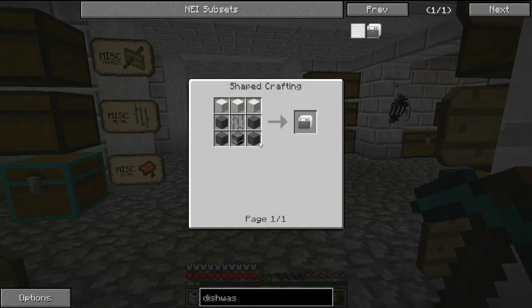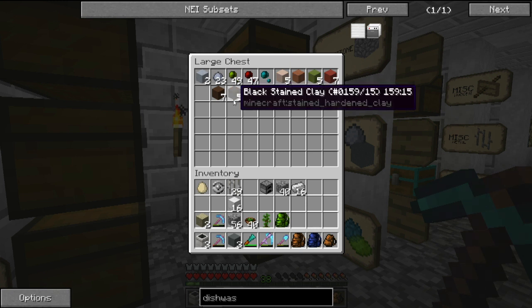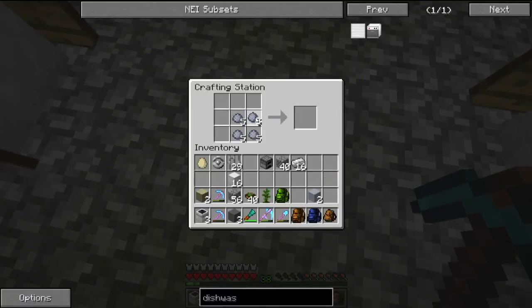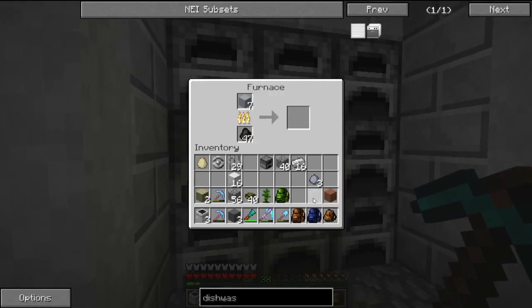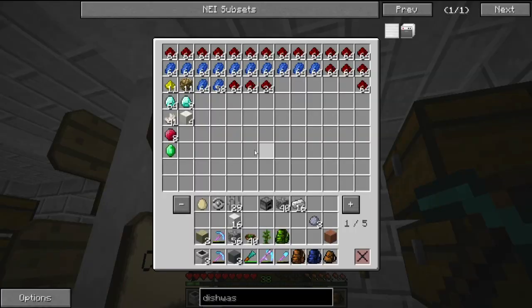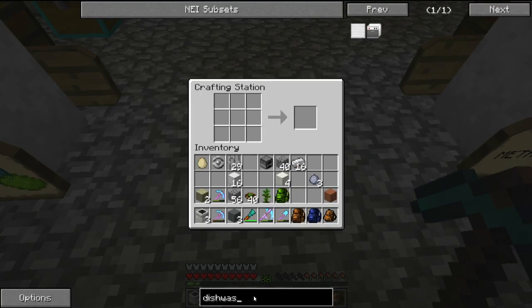The dishwasher needs clay — cyan stained clay, iron bars, and blocks of quartz. So we've got to smelt some cyan stained clay. I need another couple of blocks, so let's smelt these. We have seven, so we'll smelt these clay into hardened clay, and we'll grab ourselves our quartz blocks, which I think are kept here — yes they are. What else can we make while that is busy?